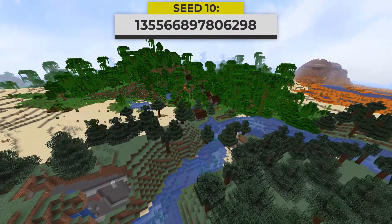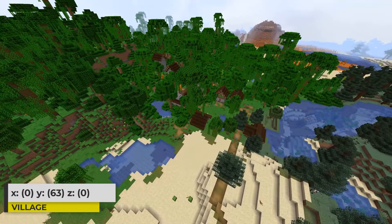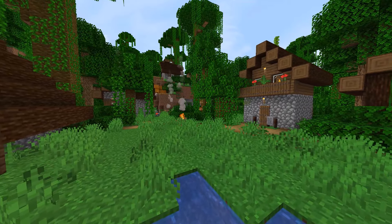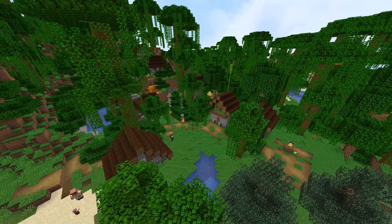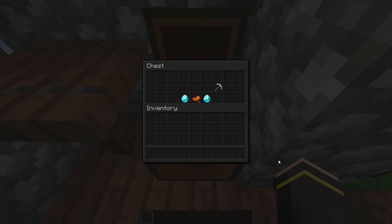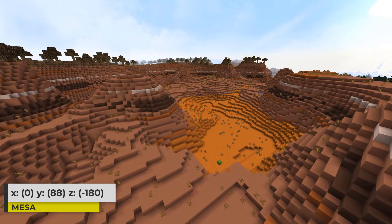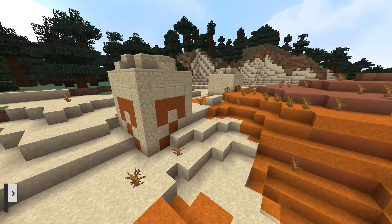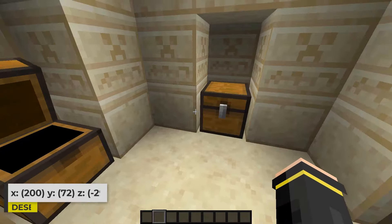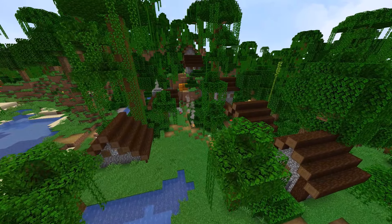Getting into the final 10 seeds, we have this seed with a village just to the northwest of spawn. It's a spruce village that actually sits in three different biome types — the taiga biome, a small piece of desert, and the majority of it is in the jungle. Every building in this village except for one is inside of the jungle, which is pretty awesome. Inside of the blacksmith building, I found this loot. Next to this jungle, you can find a mesa biome — it's always great finding a mesa biome so close to spawn. On the edge of the mesa, you can find a desert temple in a very small piece of desert, and here is the loot I found inside of that temple.